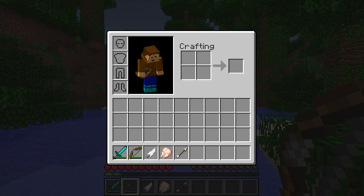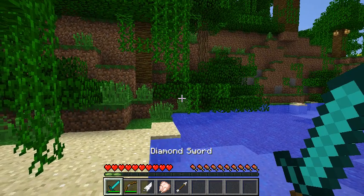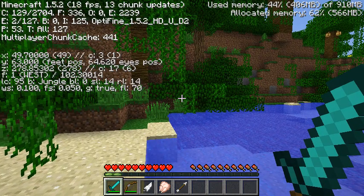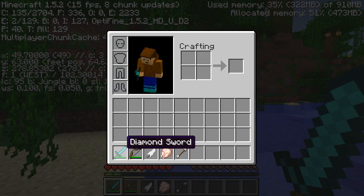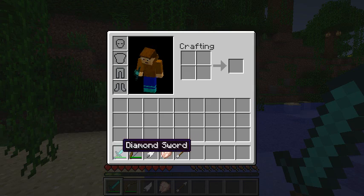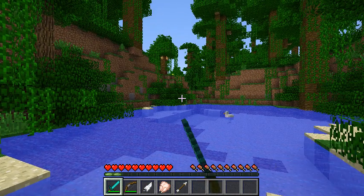So yeah, that is how you get the durability and item number of items in complete vanilla. And if you would like to turn it off, just press F3 and H again and open your inventory. And as you can see, it's back to normal. You can just go back and forth and have as much fun with that as you like.